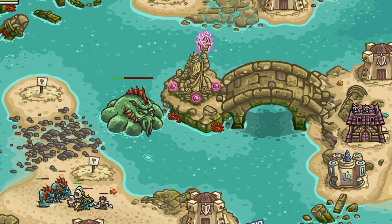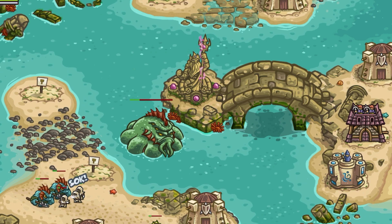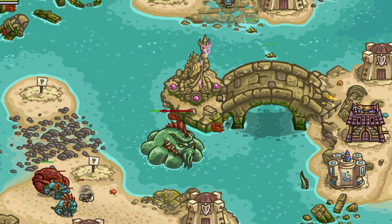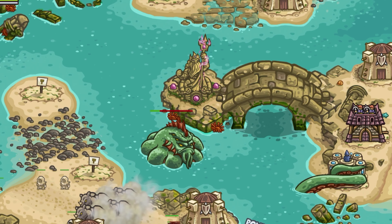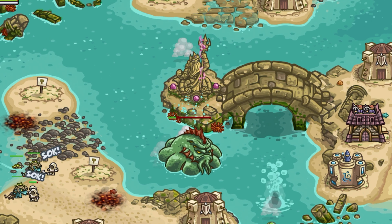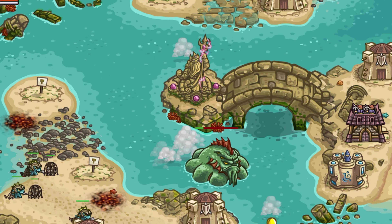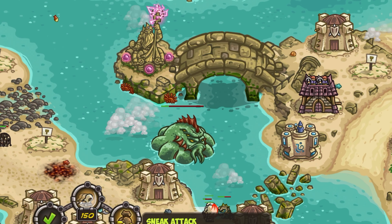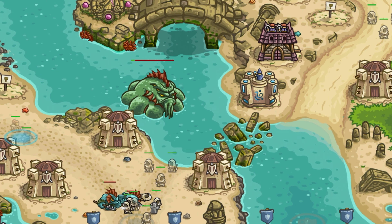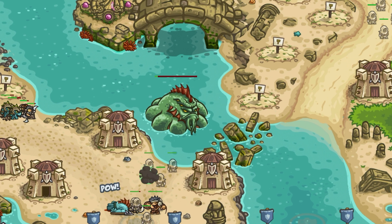I'm going to remove this necromancer tower as it may start attacking Leviathan and I do not want to use any other tower apart from Shrine of Regnos. Now he has only 30% of his HP left — I think we could easily destroy him with a couple of strikes from Shrine of Regnos.